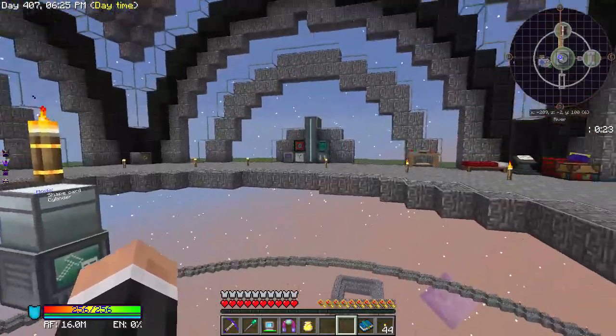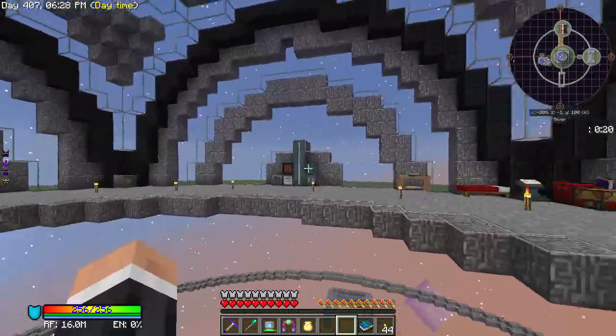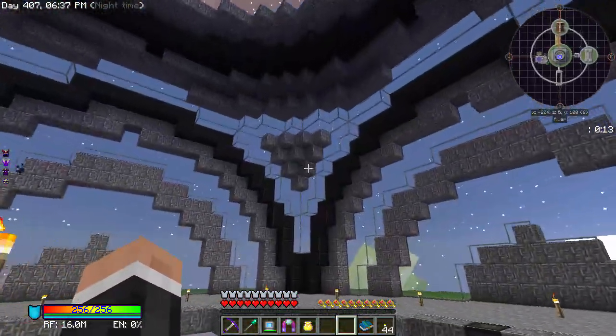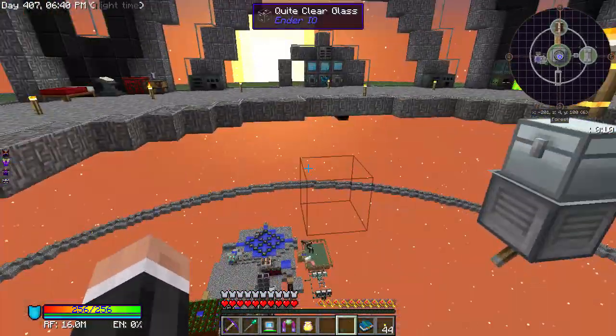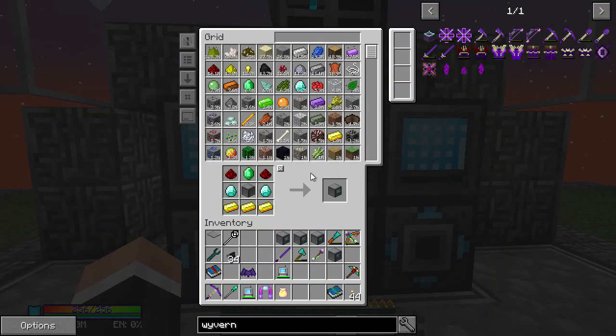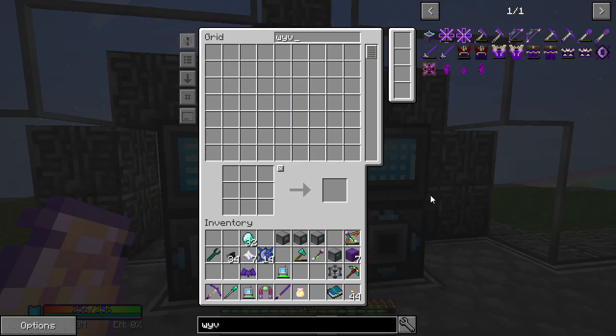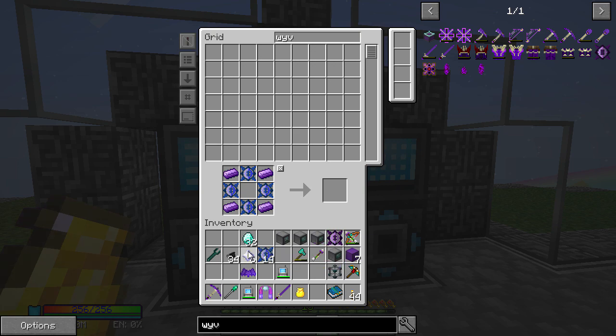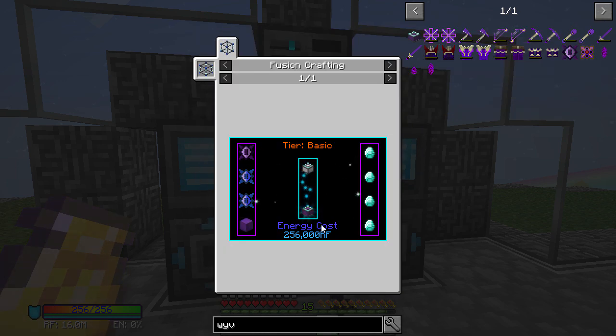I think we're going to build the factory fairly soon — that will be the next project. I'm going to take a small break from building, get some nether stars, and try to craft some awakened draconium. Right — I have seven nether stars, I should have enough to make seven of these. There we go — brilliant. I probably should be making eight since a lot of recipes use eight, but maybe not.